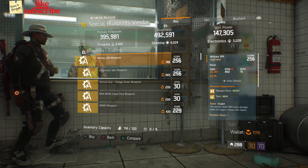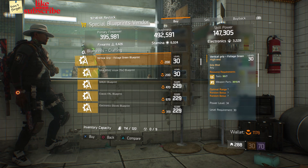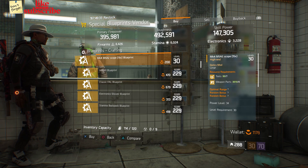For our next gear items, we're still at the base of operations. Head over to the Special Blueprints vendor. Here we got a Military M9 Blueprint with a gear score of 256. We also got an Electronics Vest Blueprint with a gear score of 256. We also got a Vertical Grip Foliage Green Blueprint with a power level 34. We also got an MK4 M5A2 Scope x15 Blueprint with a power level 34.